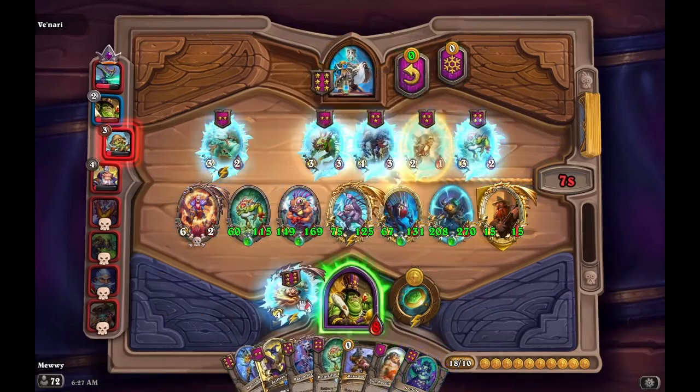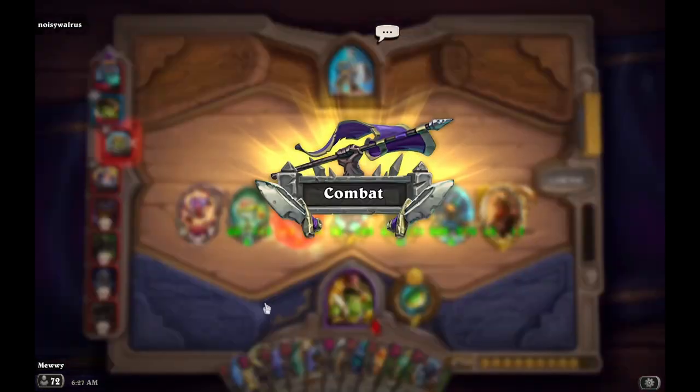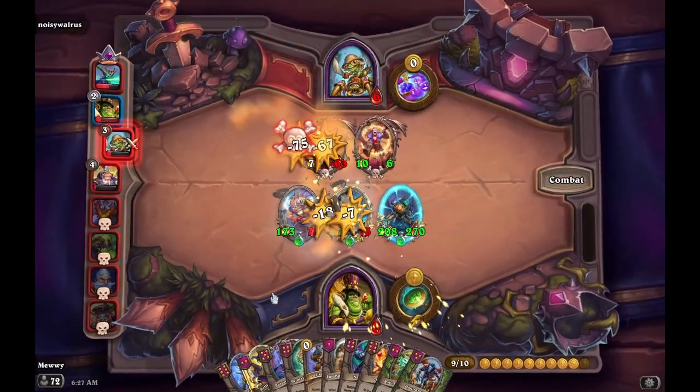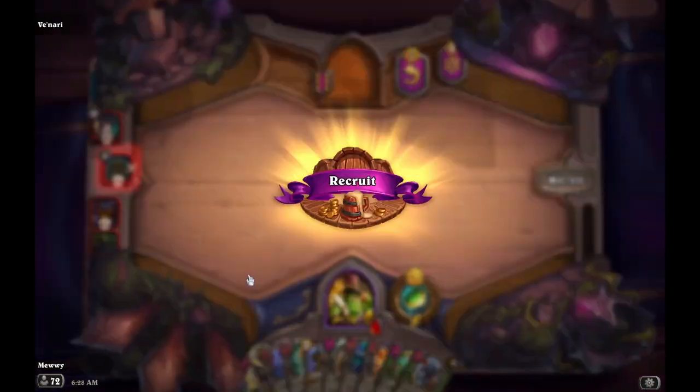Young Murkeye is pretty strong once you have Bran, but pretty slow by itself. Normally Murlocs have a problem finding cards if you don't roll into them, so Young Murkeye really helps out with that. But you can only really see its true potential once you have Bran — otherwise it's terribly weak.